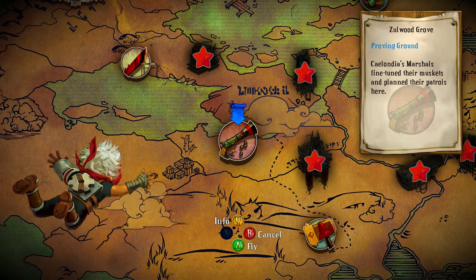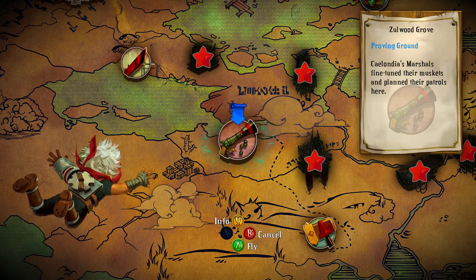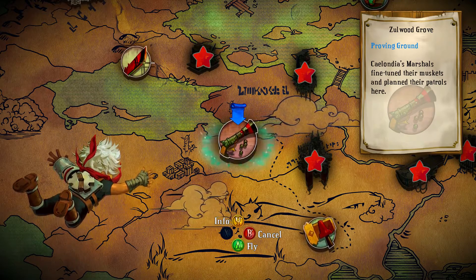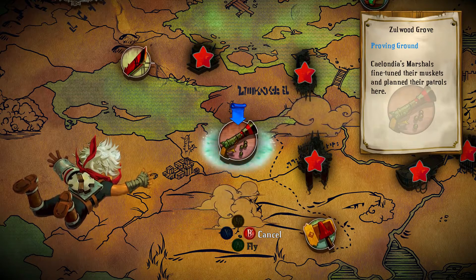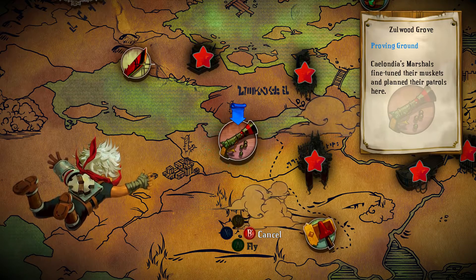The Zolwood Grove. Celandria... man, I can't ever pronounce that, I don't know why I keep trying. Marshals fine-tuned their muskets and planned their patrols from here. That's Zolwood Grove — a nice quiet place to show a musket a good time.